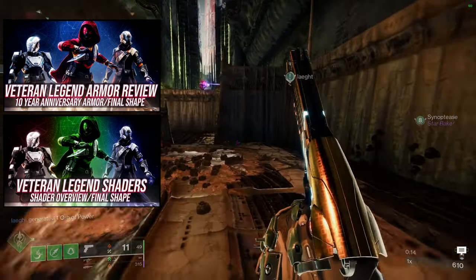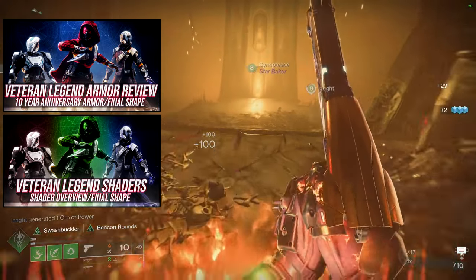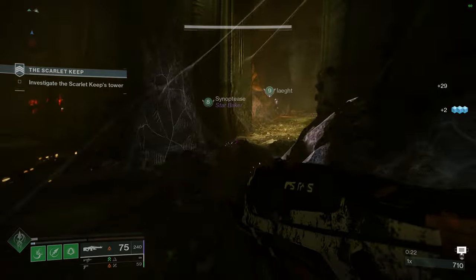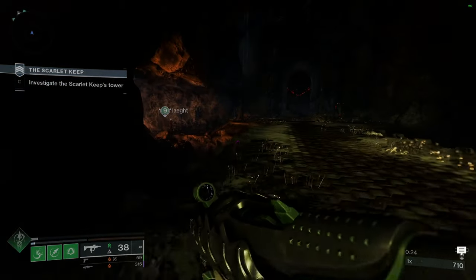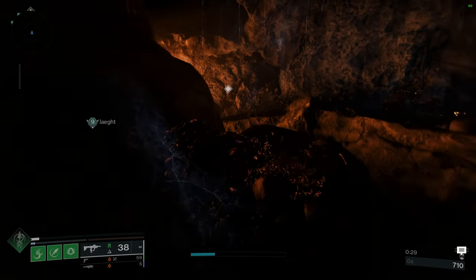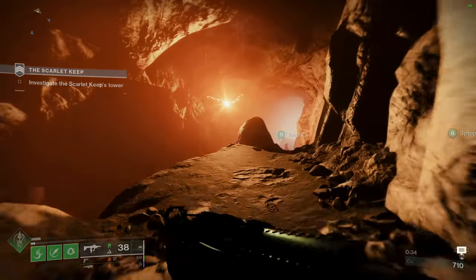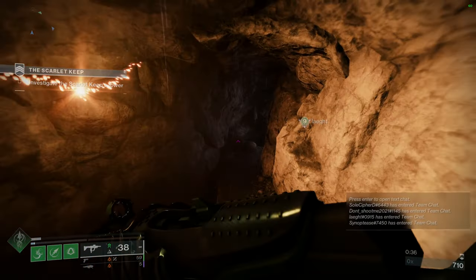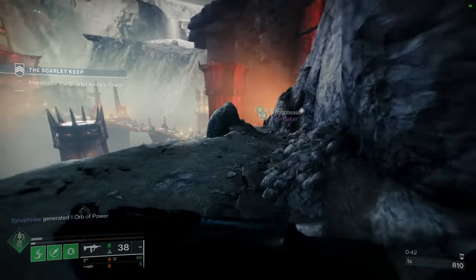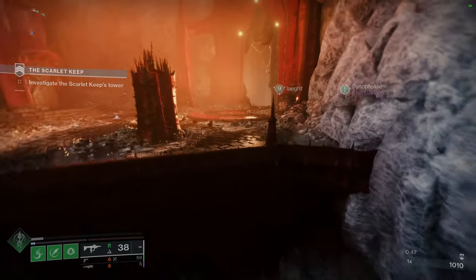I'm only going to be making four sets because if I do five sets, it's kind of unfair to the other two classes. Hunters — it's easy to make a set with the class item because they're just so big. Titans are the second easiest for sure, but it's still pretty rough. Warlocks is the roughest — sometimes making a set out of a bond is just not feasible. So that is usually why I make four sets for each class, so it's fair for everyone, usually combining two pieces of the same set.